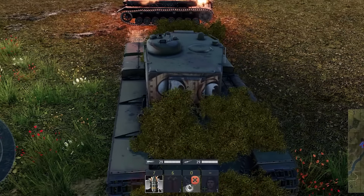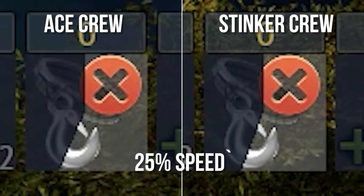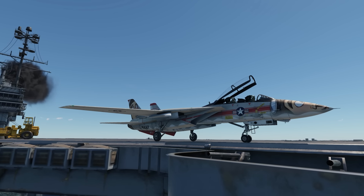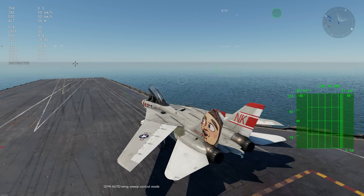The tow rope has a very short cooldown, and it's considered a reload rate. I did some testing, and it doesn't seem crew skills affect this. If you listen closely on swing wing planes, there's a small hydraulic sound effect when you move the position of the wings.